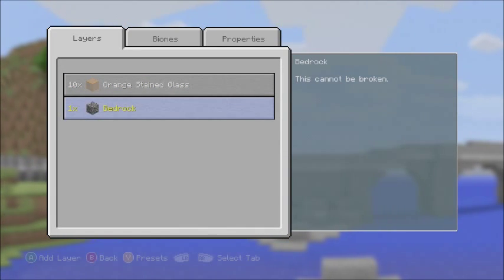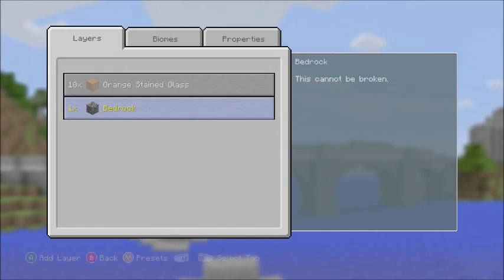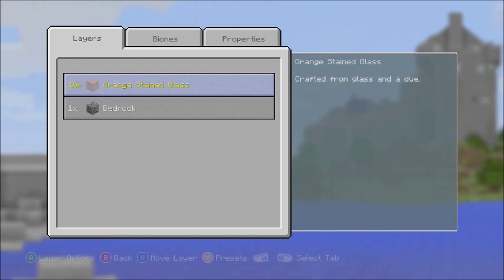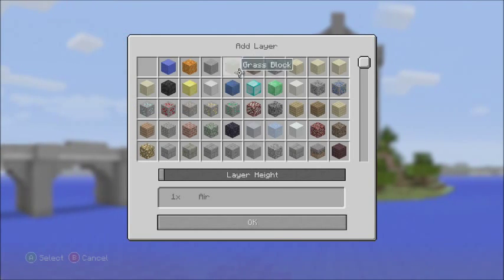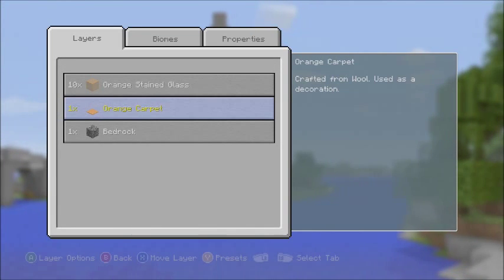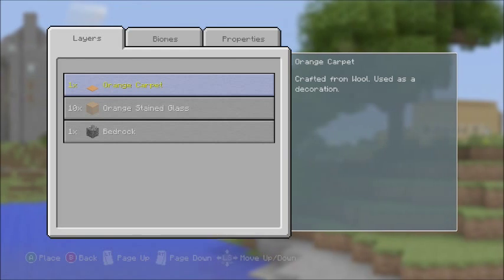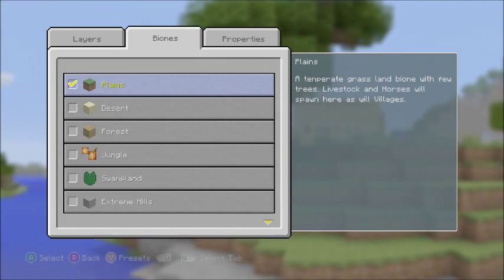Let's do one layer of bedrock — and you cannot delete this layer. Let's add another layer. Let's do a layer of orange carpet on top — I think that'll make it look pretty cool. Oh, there we go! That is so sick.